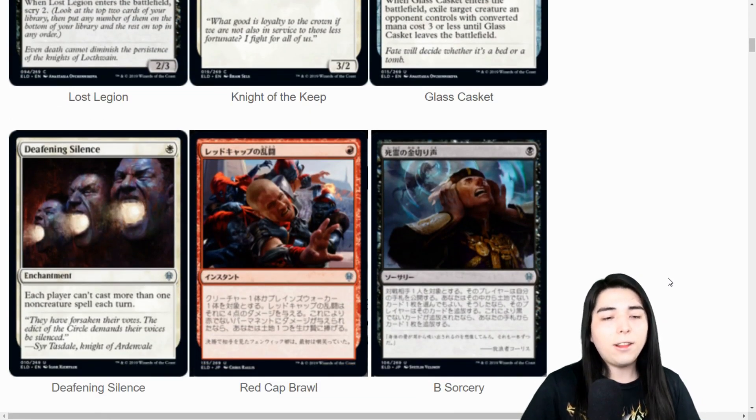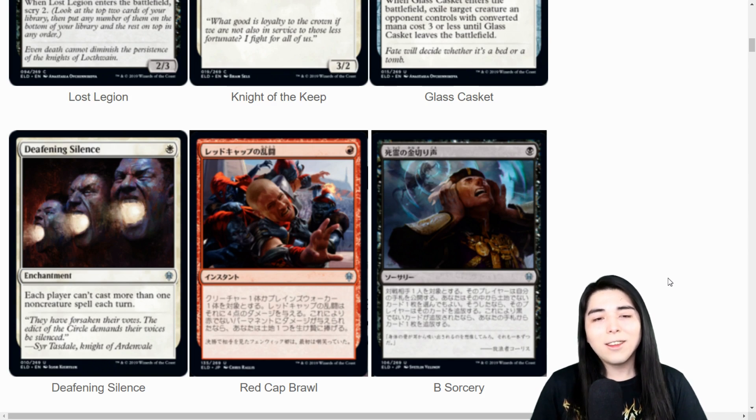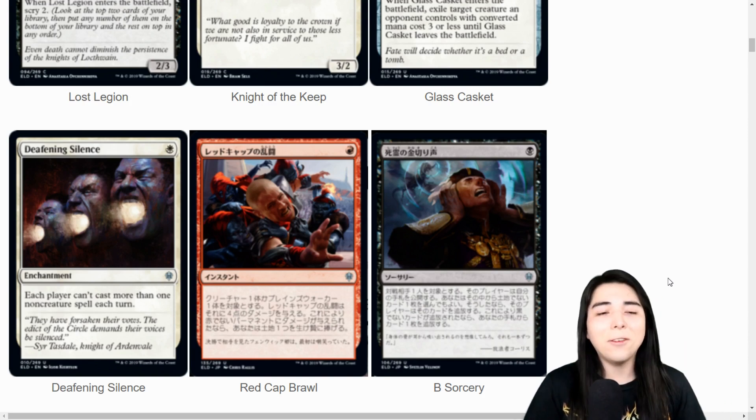Deafening Silence: each player can't cast more than one non-creature spell per turn, for one mana! Oh man, this is okay - I can't believe this is uncommon. Pick up a thousand of these in foil immediately if you're a smart person. This is my favorite card of the set so far. As a hate bears player, a death and taxes player, a stacks player in commander - this is for one single white mana. An enchantment that you can protect with cards like Karmic Justice, Greater Auramancy, Privileged Position, Avacyn, or Sterling Grove.